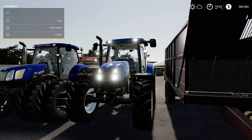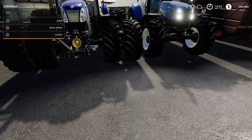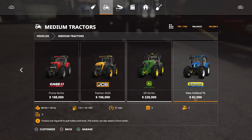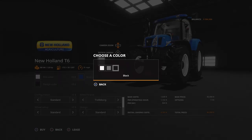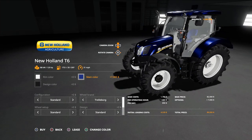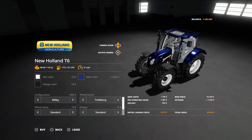There are two versions — the regular one and a 50th Anniversary edition which has a UK flag. Find it under Medium Tractors at the very end. Base is 120 horsepower. Rim color: white, gray, or black. Design: standard, Blue Power, or 50th Anniversary. Main color: standard blue, Blue Power, black, or 50th Anniversary. Configurations include front weights at 400kg, 600kg, 800kg, 1200kg, and a front attacher.